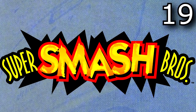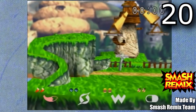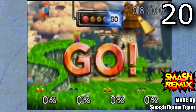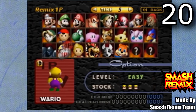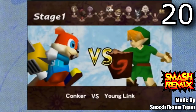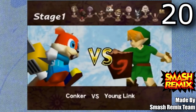Next up, Super Smash Bros. For probably my personal favorite hack on this entire list — Smash Remix. This was included in the previous video, but since then there have been so many updates so I feel like it can be on both lists. This version adds Wario, Lucas, Bowser, Wolf, and Conker all into the game. It also adds so many more stages and options. This is a must-play game right here.